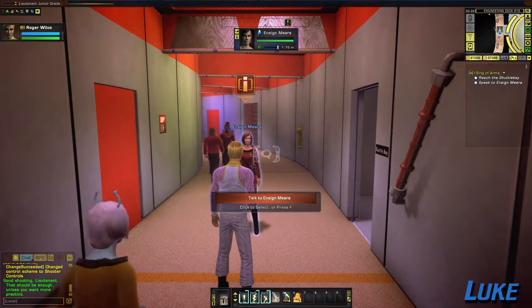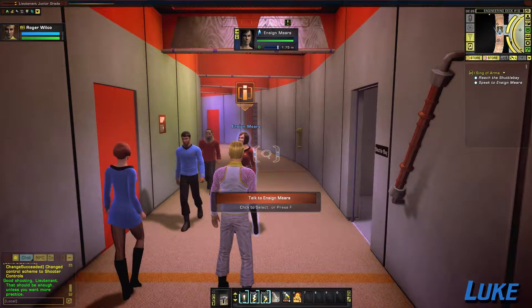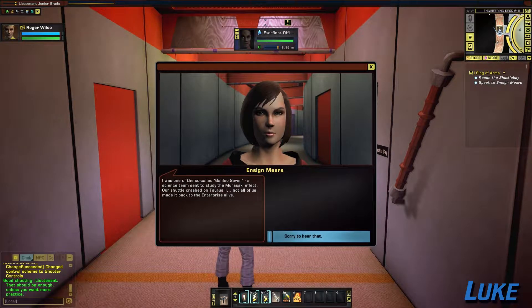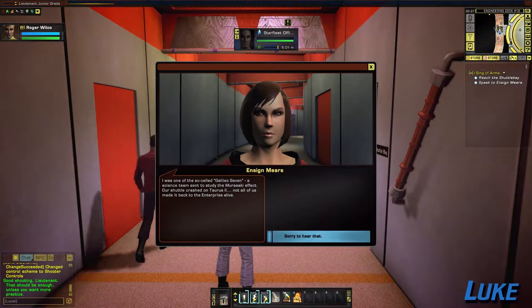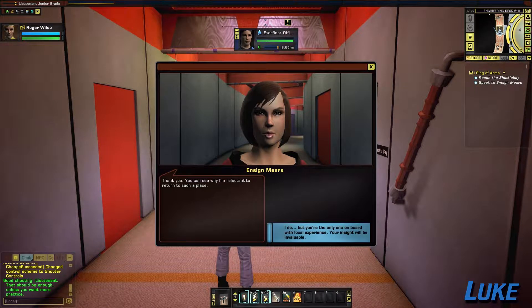There are definitely conventions that have been set down with the average MMO, but I like bucking the trend every once in a while. Tarsi just blasted past me. I have to talk to Ensign Mears. Ensign Mears, reporting as ordered. I'm ready when you are, though I can't say I'm happy to see Taurus II again. I was one of the so-called Galileo Seven, a science team sent to study the Murasaki effect. Our shuttle crashed on Taurus II — not all of us made it back to the Enterprise alive.